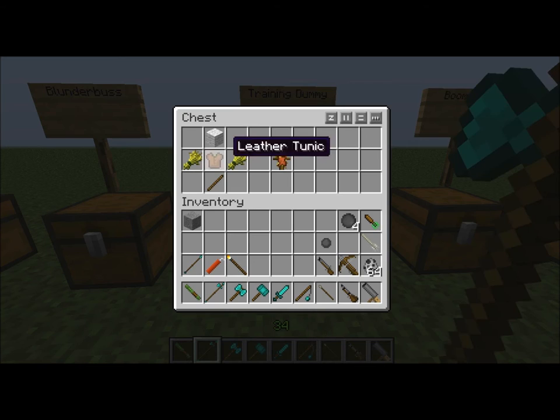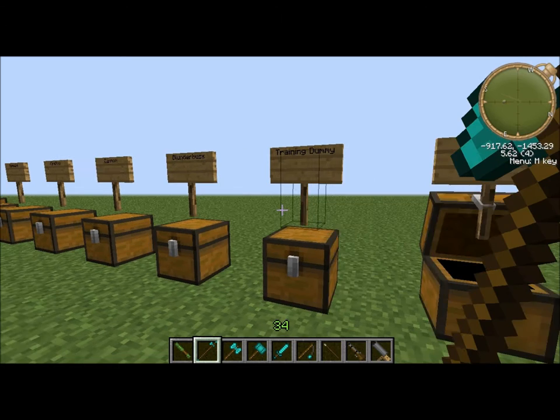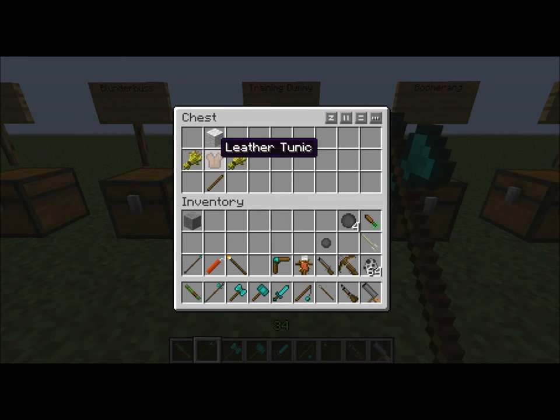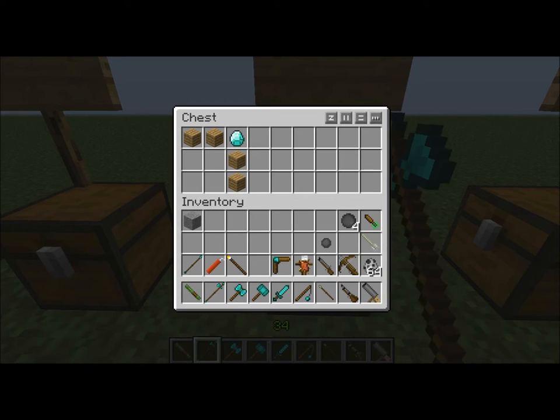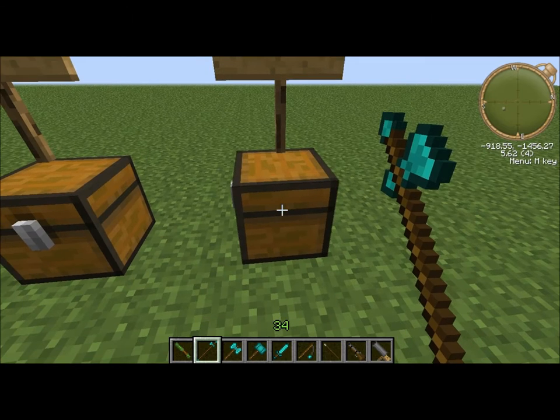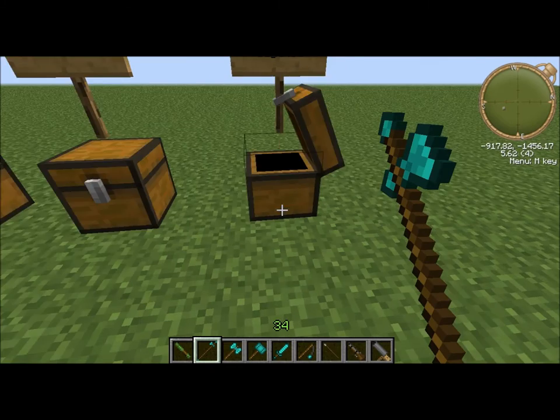A training dummy. Those things look pretty cool. And a boomerang — you need a leather tunic, two wheat, one wool, and a stick. Boomerang: four planks and a diamond. A musket with a bayonet — just put a knife with your musket.